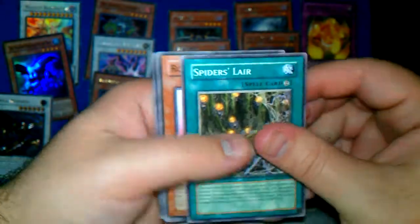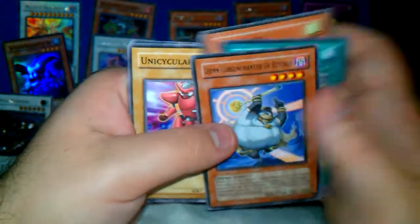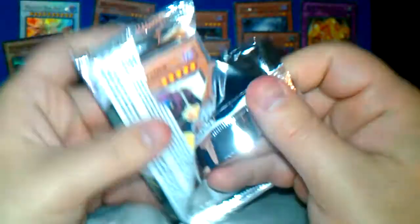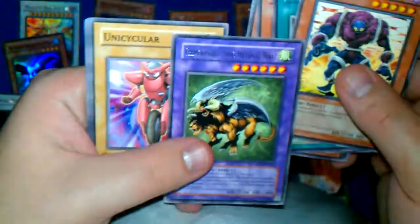Next pack: Dijin again — our third or fourth one of him. He's a very popular card. Chimera the Flying Mythical Beast — first of him! So I guess I'll put him down there.